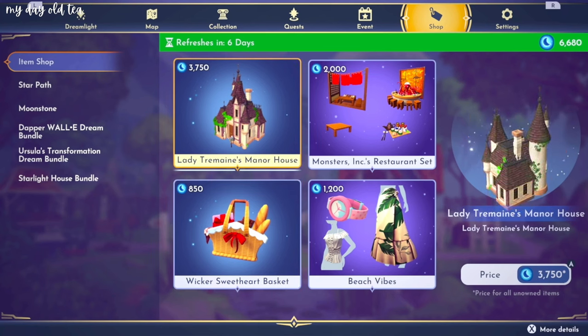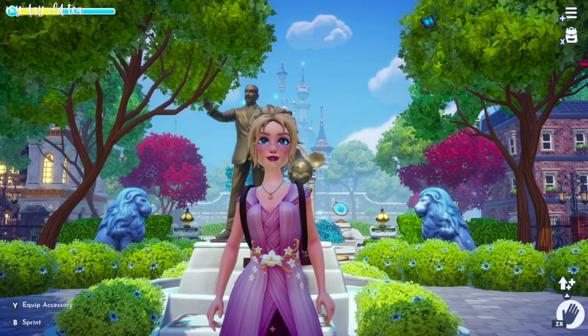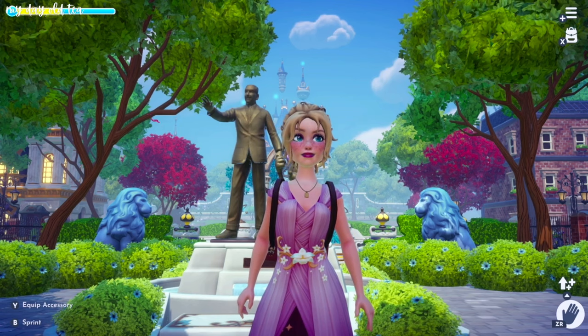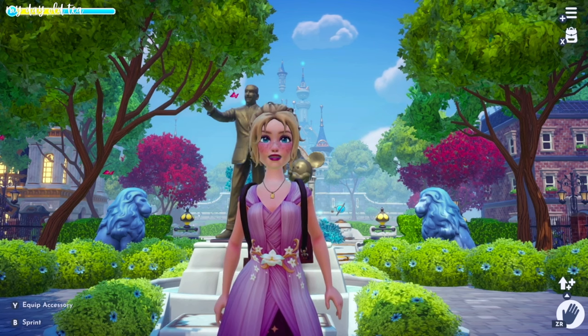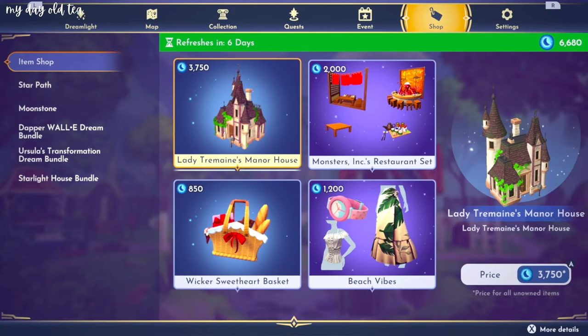It's interesting we're seeing Lady Tremaine's Manor House in the shop because this has me very confused as to where we might see Cinderella actually living in our valley, because we won't see her in her chateau living with Lady Tremaine. I don't think it makes sense to have Cinderella's castle because it's basically like the castles we already have in the game. So I'm interested to see when Cinderella comes, where will she be living? So we have Lady Tremaine's Manor House.